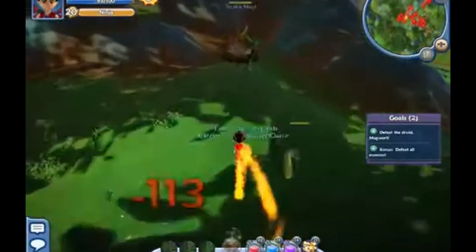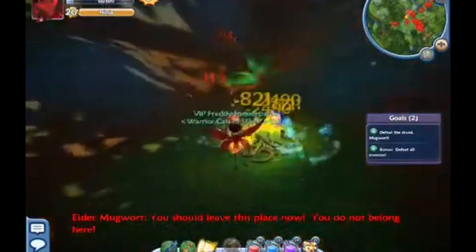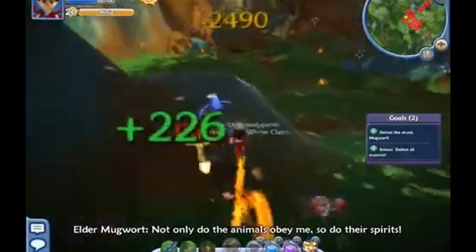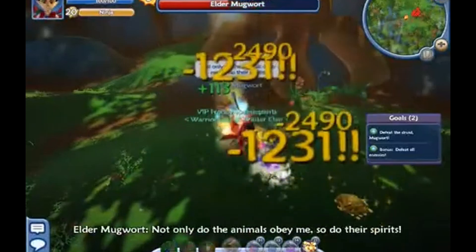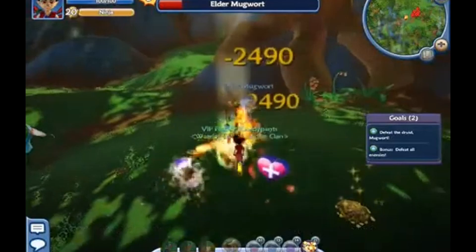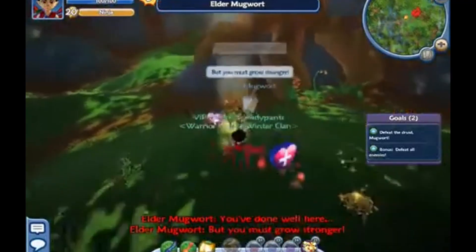Starting off the top three, we have Mugwort's Hollow. This is one I remember doing quite a bit as a kid, and it's got an interesting story. Mugwort is an exiled druid from Shrouded Glade who controls animals and even their souls, so you fight both normal animals and ghost animals. It gets a 7 for story and a 6 for aesthetic because it looks kind of nice with an interesting assortment of enemy models. It gets a 4 for layout because it's very long and repetitive, though it's a cool story regardless.